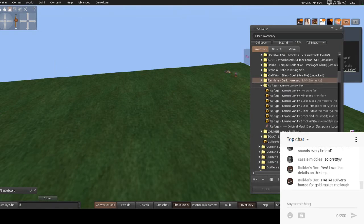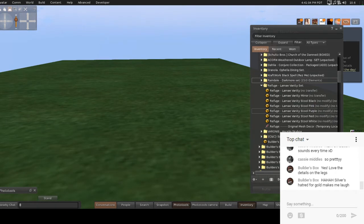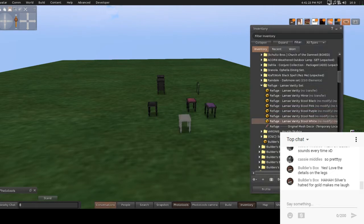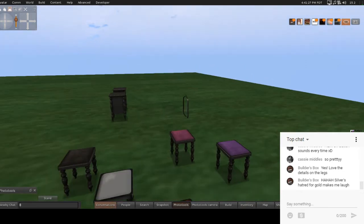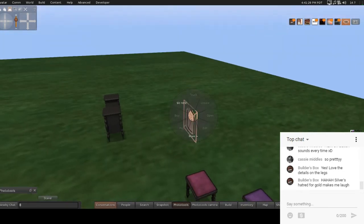We have Refuge, Laymama Set. There's a vanity, vanity mirror, stool in black, pink, purple, red, and white. Let's see the vanity, the vanity mirror, and stools. Let me turn this mirror around — yep, transparent back. Let's look at the mirror first — ooh, I like that. It's almost a little bit see-through, which means you could put this in front of your avatar for a reflection picture, take a picture, see how well your avatar shows up, and then Photoshop it in. That would look really, really nice.